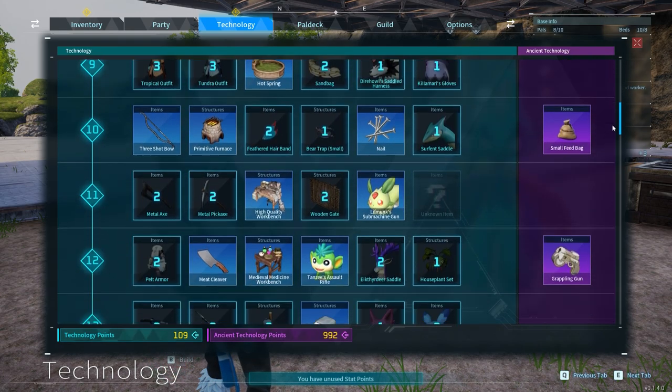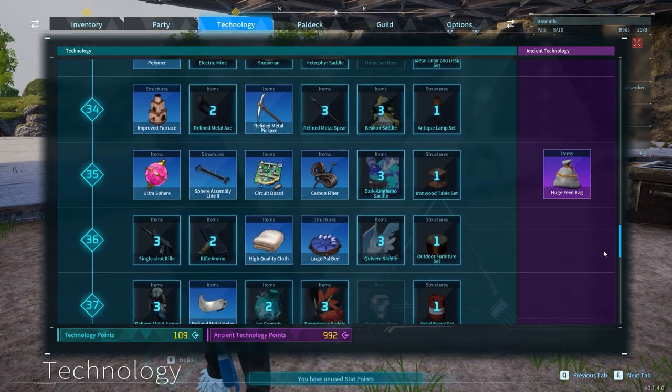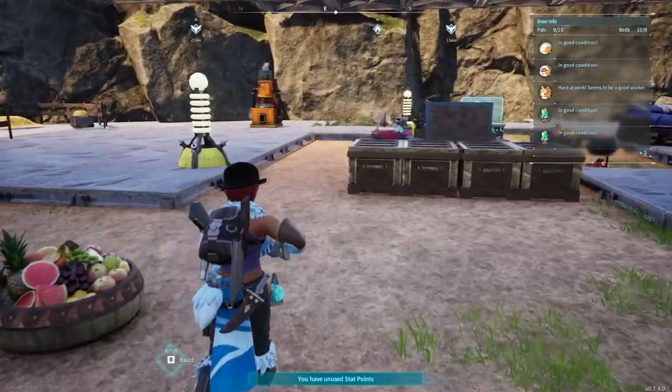For that we need to unlock the cooler box at level 13 or the refrigerator at level 38. How to use them?